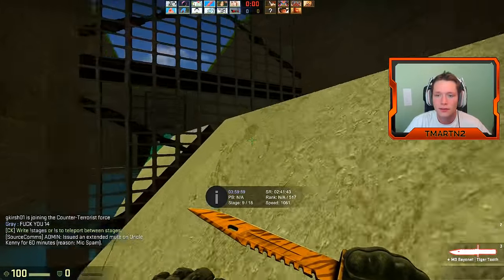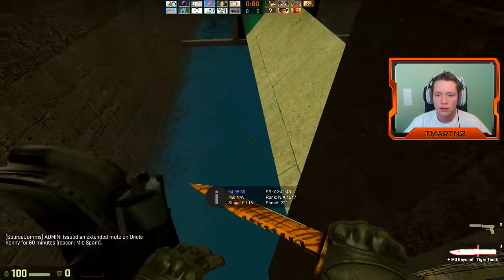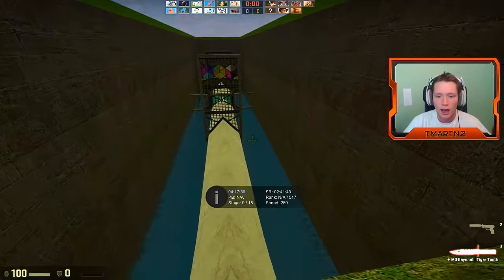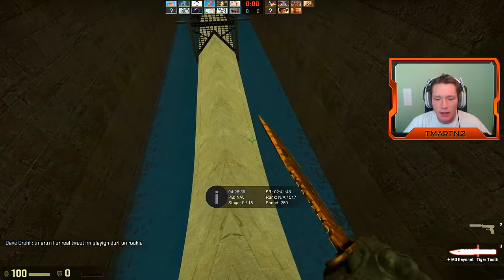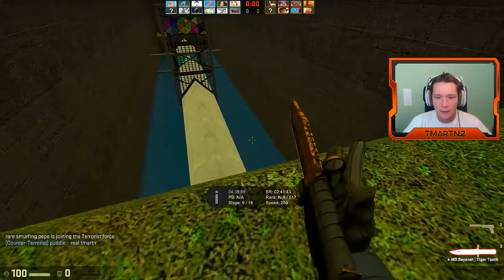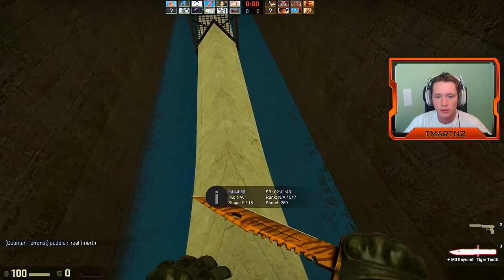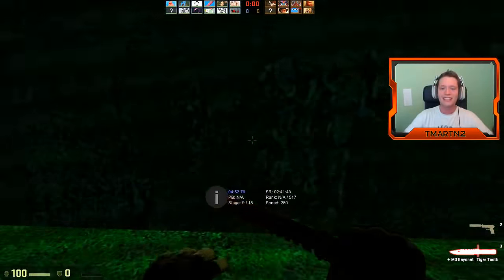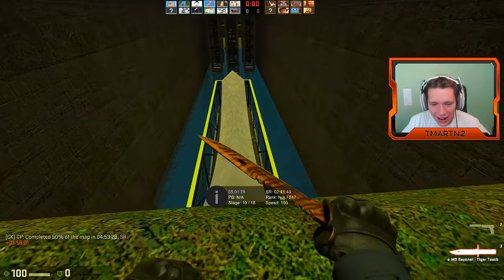Let's try going on this side. I think we might want to jump a little bit earlier actually — here we go, we're gonna try this. Maybe not — maybe later is better. What if we come back around and go to the other side? I think we may have figured it out! Oh my gosh, that feels so good. I feel so accomplished from this. Holy cow, all right — we're at stage 10 out of 18!